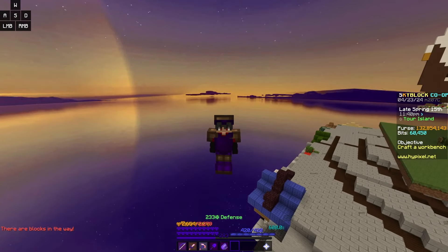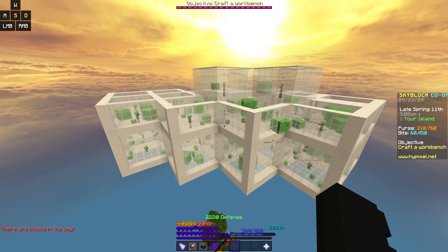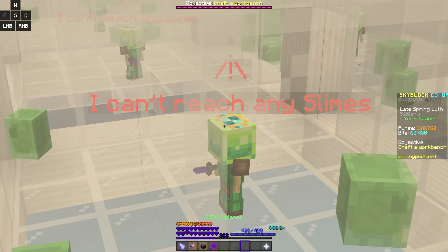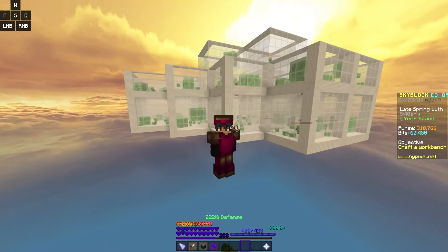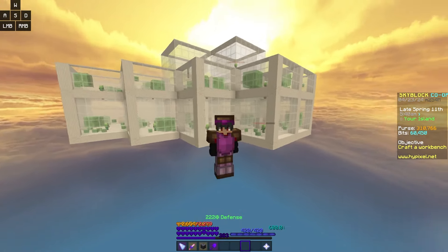Let's go back to slime minions. I have some set up, but there is a problem with my setup — it's super chaotic, and although it makes money, there are some issues. I can't reach any slimes. I'm pretty sure that only matters if they can reach slimes while you're on the island, but I'm going to be rebuilding this into a setup where it's a lot more compact and shouldn't have any more issues.